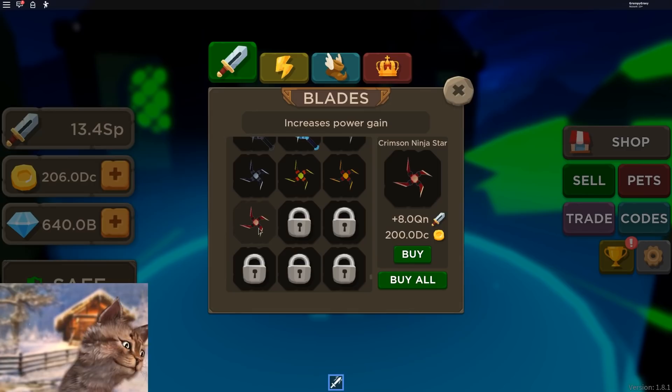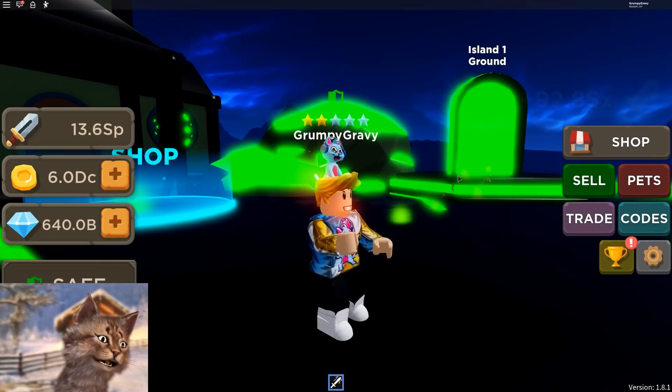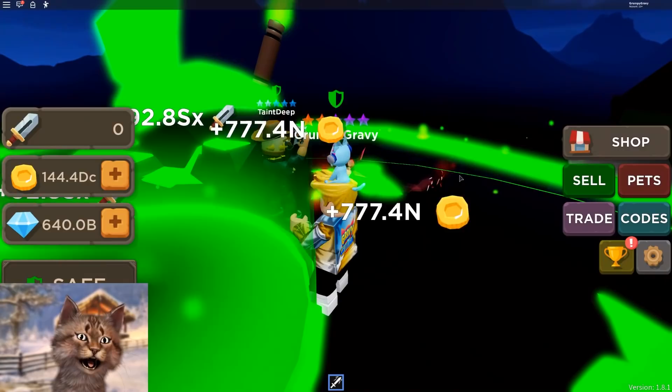I would have to play this for like an extra five hours and I'm kind of getting tired — I want to go to sleep. So we're gonna be buying this one which costs 200 DC, which is pretty powerful. When we grab this — oh my god, the next one is so cool. We should have got the next one. Whatever — this one gives me 92S, which I think is a lot.